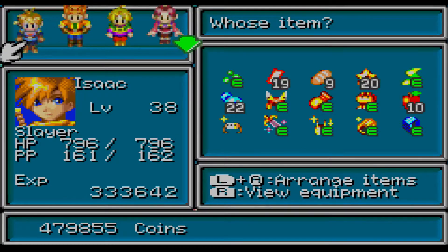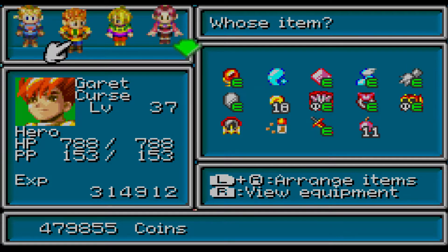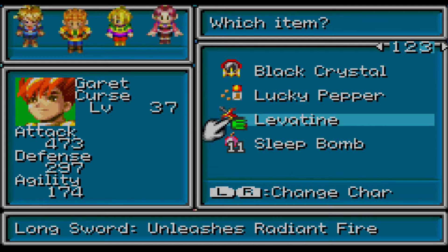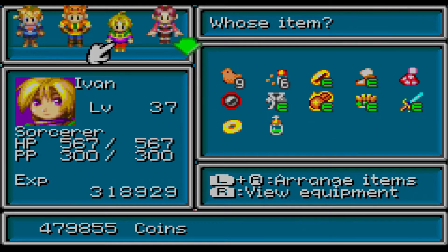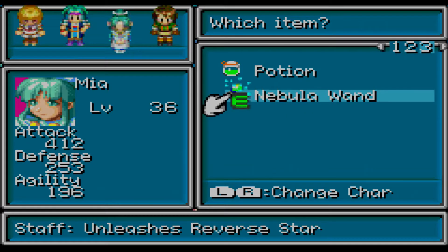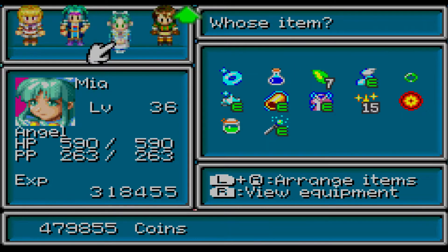But before that, now that we have the Teleport Synergy I went back to Yalom and I got a few new weapons. For example, out of the piece of Mithril Silver I got the Levati for Garret. And I also got the Nebula Wand from the piece of the Orialko. It is pretty much Mia's ultimate weapon, not that it really matters that much since she's mostly a support character.